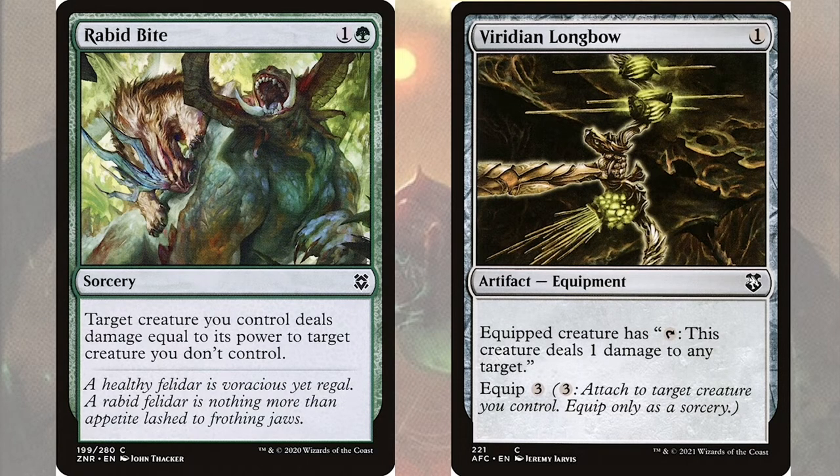In addition to bite spell cards, we're going to have Viridian Longbow, which is going to be a definite all-star in this deck. Viridian Longbow is an artifact equipment for one mana with equip three, and equipped creature has: tap — this creature deals one damage to any target. With this equipment we can use any of our creatures to consistently ping an enemy creature, and because our creatures deal the damage they will be putting -1/-1 counters on them every turn, making them weaker and weaker.